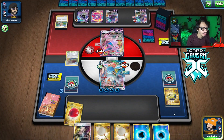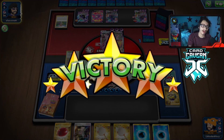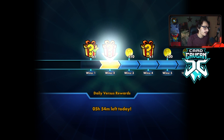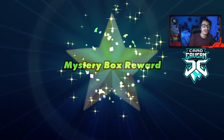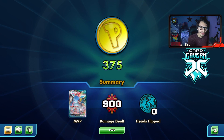Glaceon beat Shadow Rider with Espeon VMAX in a very, honestly, pretty close game. If we had at least two Glaceon VMAXs in play I think we would have been perfectly fine. But having to use just one Glaceon is just hard to do. Thankfully we pulled through and won. You know what? They probably could have beat me. Hey, look at that — 375 coins. Not that it matters anymore because of TCG Live.